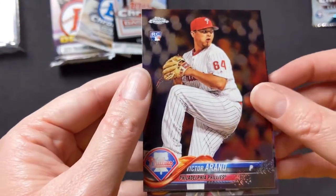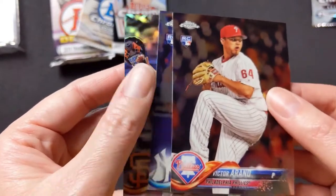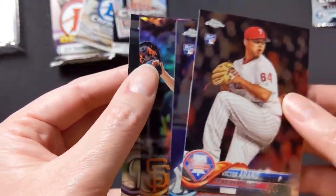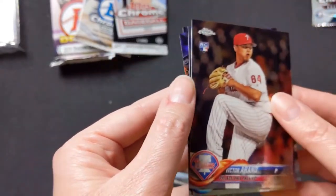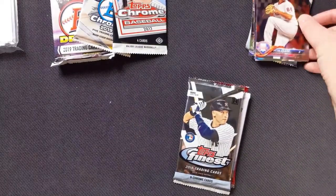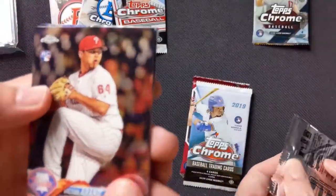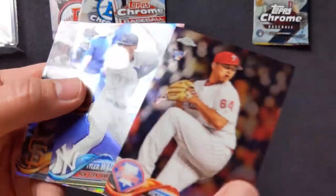Okay. Victor Arano, rookie card. Tyler Wade, rookie card. That's nice. A Furry Foily Buster Posey. And then a Nolan Arenado. And those are all Topps Chrome 2018. Tyler Wade's pretty nice.